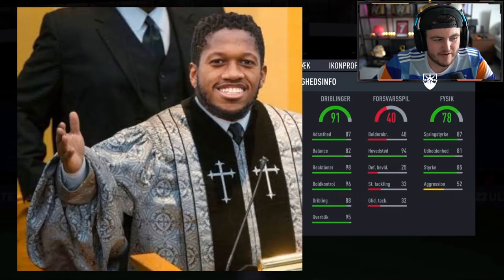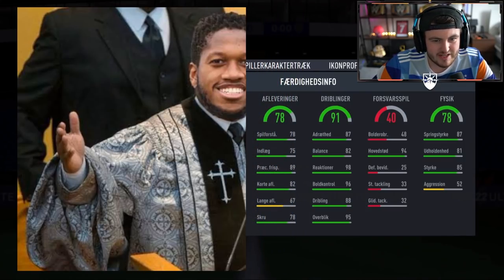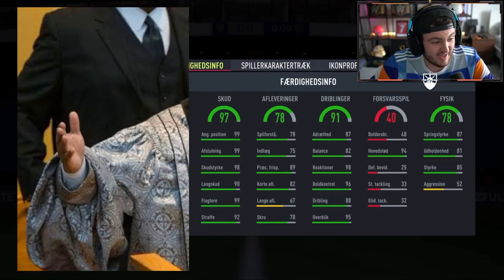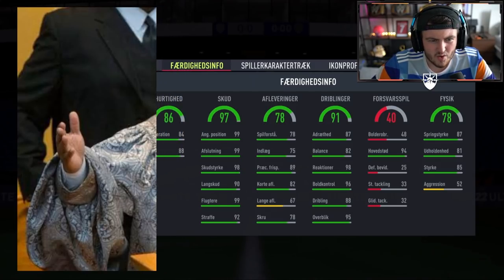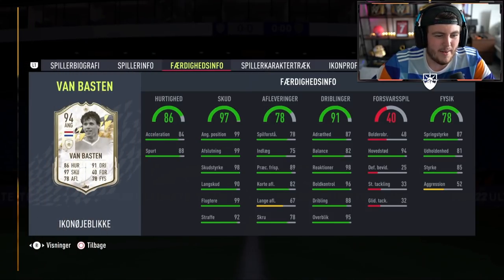Who is this? 91 dribbling, 78 physical, 87 agility, 82 balance — big striker. 78 passing, so it's definitely not a midfielder. Then 97 shooting: 99 attack positioning, 99 finishing, 98 shot power, 90 long shots, 99 volleys, 92 penalties. And low pace. It's Van Basten. That's Fred — terrible.